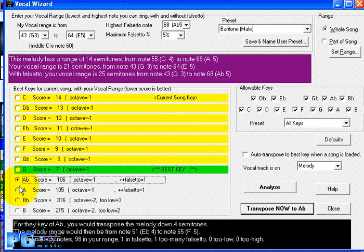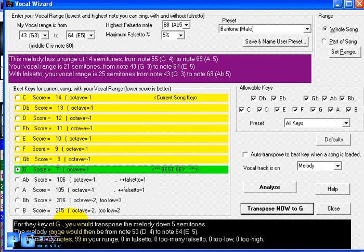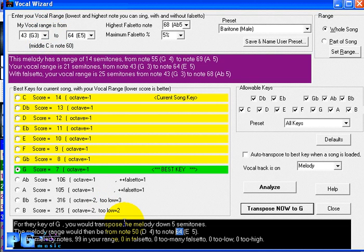If you highlight the key of G, the information changes: for the key of G you'd transpose the melody down five semitones, putting it from note 50 to note 64, nicely in your vocal range. Band in a Box targets the upper end of your vocal range so that the highest note in the song is the highest note you can comfortably sing. You can adjust that down if 64 is too high. In the key of G the song will change range from 50 to 64, much closer to your vocal range.